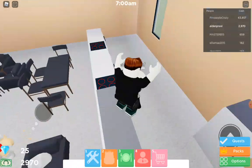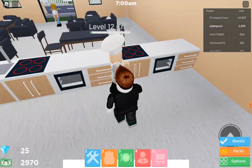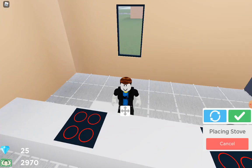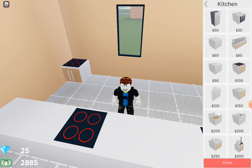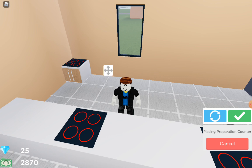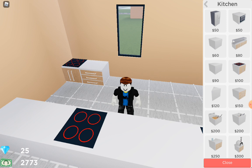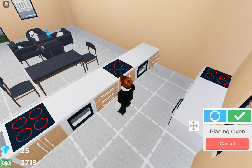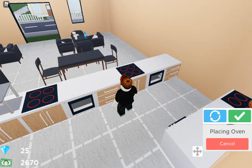So first of all, there's been a kitchen update — I didn't show you before. These are just the regular kitchens, but now if you go to kitchen, you have to form it out yourself. Let me do one for you as an example: you have the stove, then you need the storage one, and then you need the oven one.